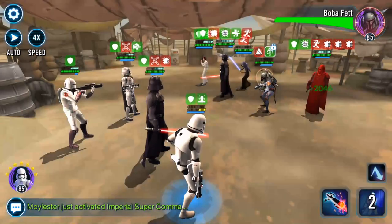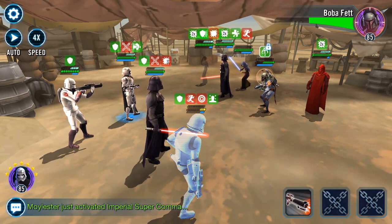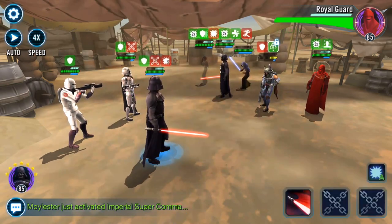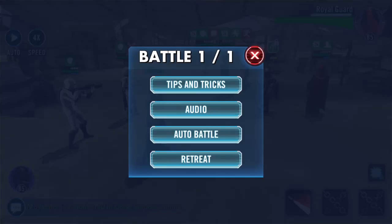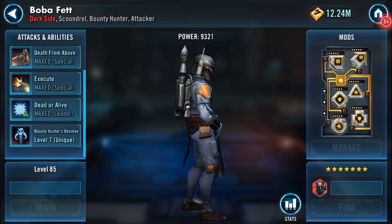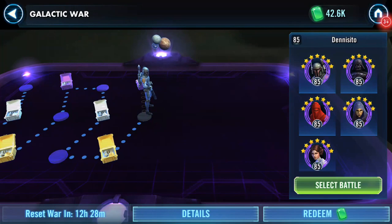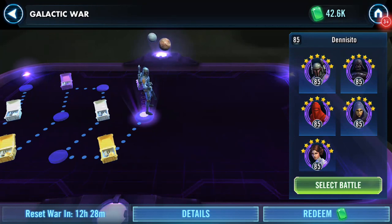I'm going to take it off of you because you hit really hard. This squad isn't strong enough for who they're facing, so I will retreat here. Okay, that was fun! I'll save what I've done and come back. I'm guessing - no, it's not a Zoba, he is a Boba, and she is a Barriss. I'll be back to complete this Galactic War. Thank you for watching.